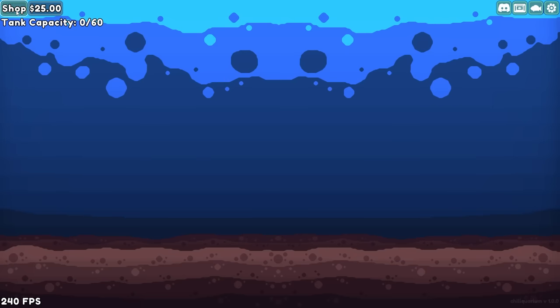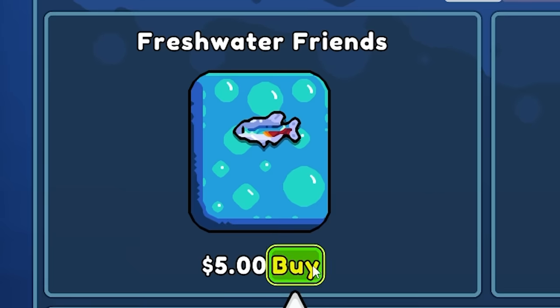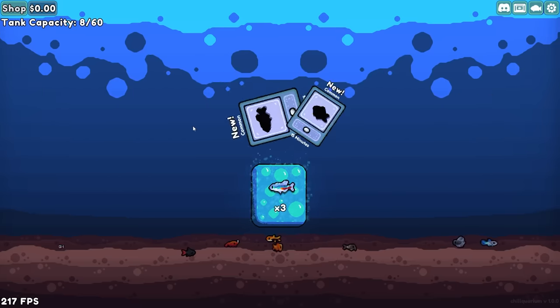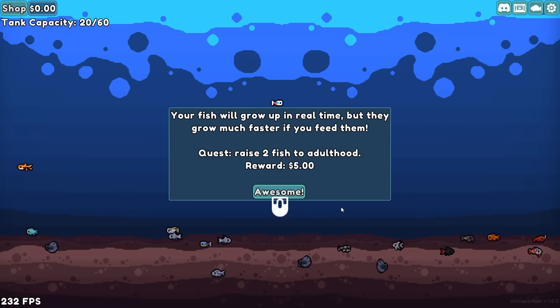This is a cute, relaxing fish collecting game, so we're gonna do our best to tryhard it today and ruin it entirely. We've got $25, so we get 5 packs of freshwater friends. We can set these out, and one of them is even an epic that takes 2 days to spawn, or maybe to grow up all the way. Whatever the case, we now have a lot of fish.